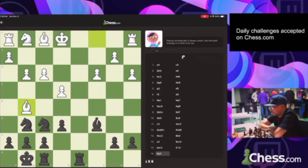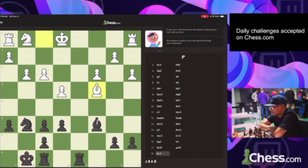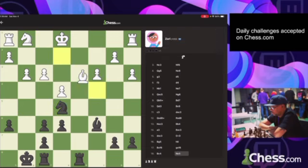We've got our king safe. He is threatening to win some material here. Let's go ahead and get our pawns doubled up. I would love to be able to trade one more piece - let's see, check might win something.